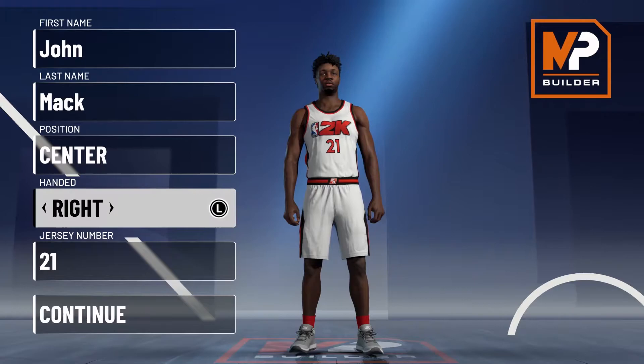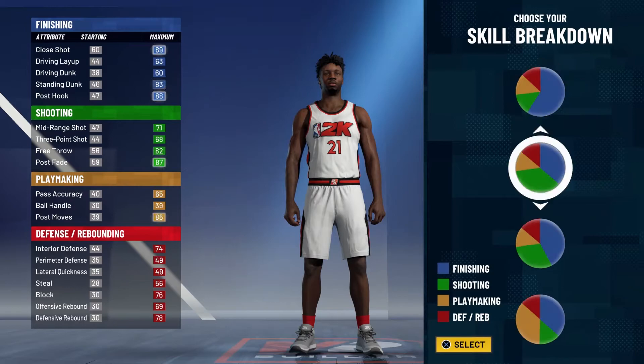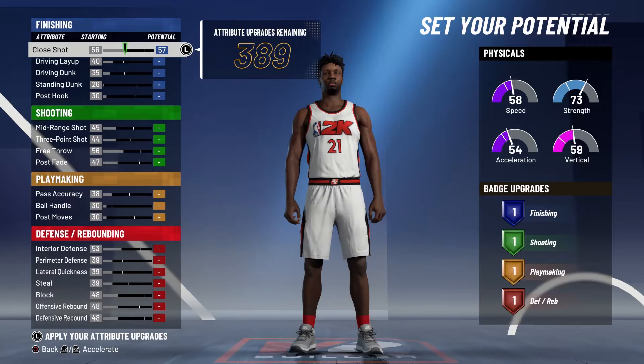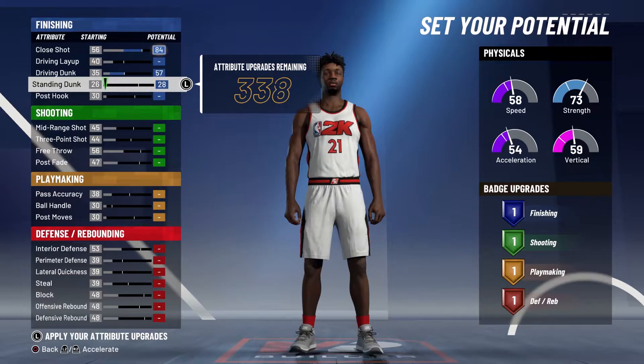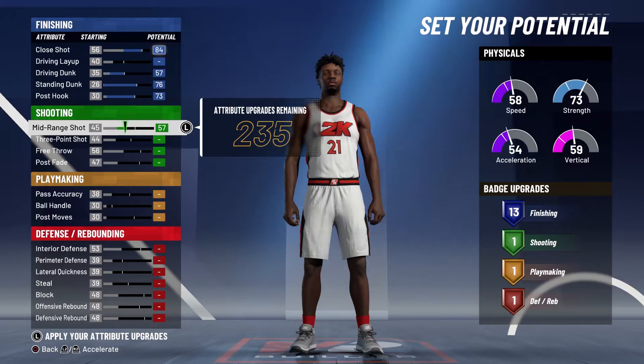So without further ado, let's get into the build. This is going to be center, and jersey number doesn't really matter — I just chose 21 because that's the number he wore in his best years on the Miami Heat. For the pie chart you're going to go with the green and red half-and-half pie chart, and for the physical profile you're going to go with the balanced physical profile. For the attributes you're going to max out your close shot, max out your driving dunk, max out your standing dunk, and bring your post hook up to a 73 — and that's going to give you 13 finishing badges.